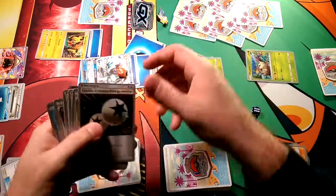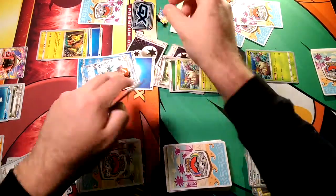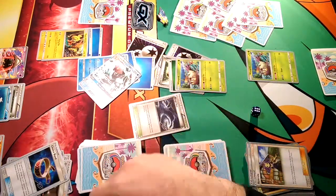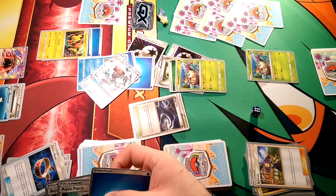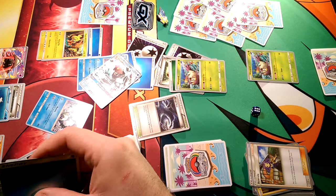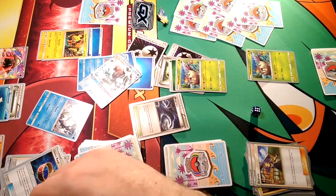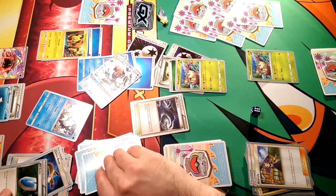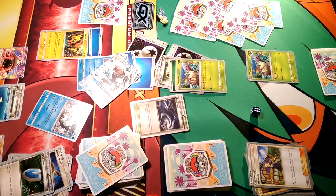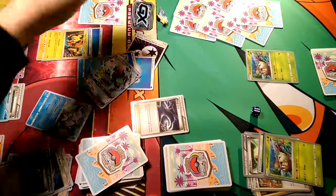The only option now is for Ninetales to attach the Double Colorless Energy, Rough Seas to heal the damage, throw a little Ninetales Vulpix down, VS Seeker Kukui, and Blizzard Edge to demolish Wimpod and take the last prize card.